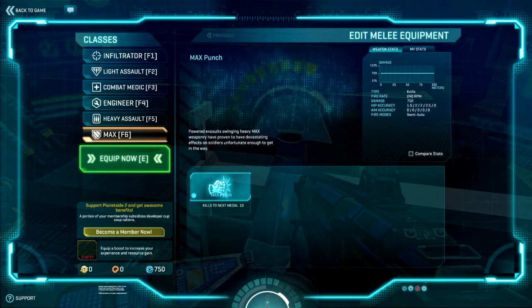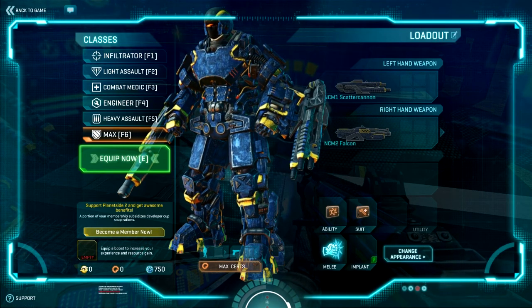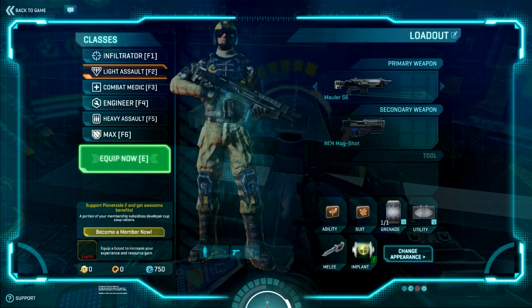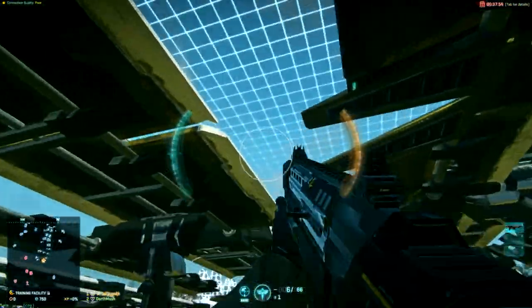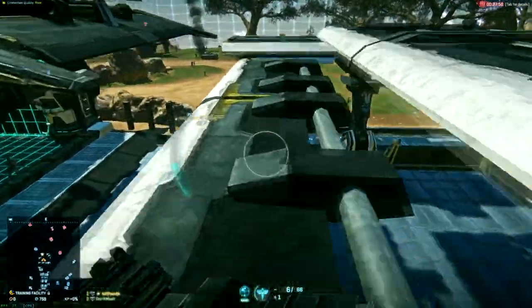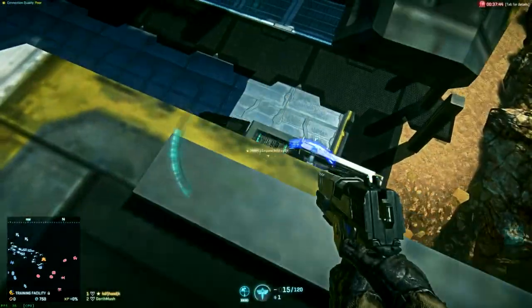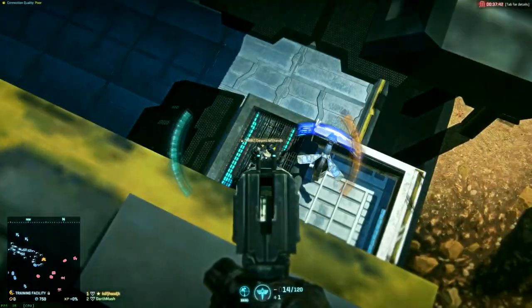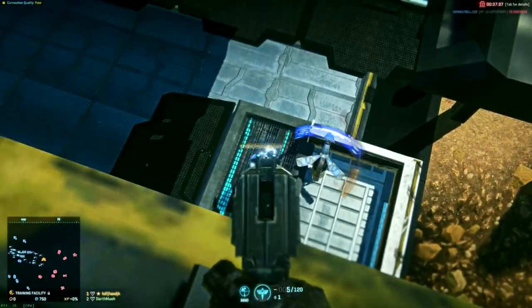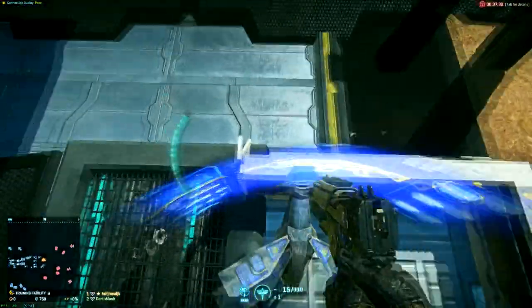Let's switch up to a different class - light assault works. Follow me. I need to get a different gun - I did go out and buy a gun, the NS-11C. So anybody watching at home can see the specific thing that I got. Let's quickly go over attachments - come back up and go into the supply depot so I can go over attachments.